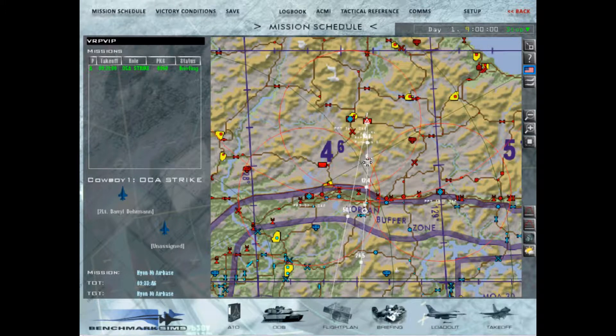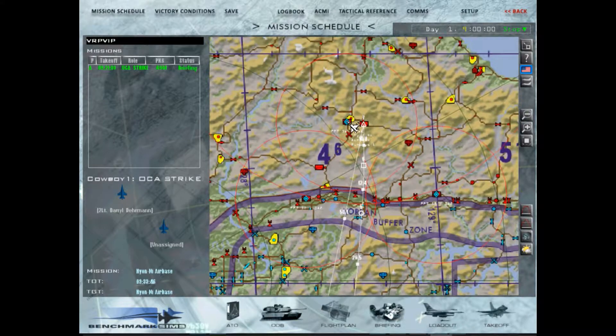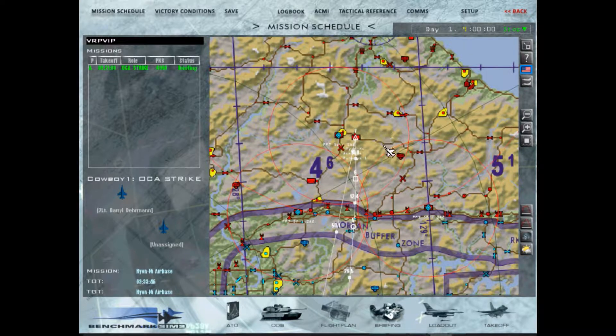And then we will begin our VRP approach. The attack heading is 019, and that's just to align with the runway. The steer points for the target have been allocated — a precision guide point for steer point seven, and that would be at the southern end of the runway. And then steer point 13, cycling 14, 15 — middle and end.